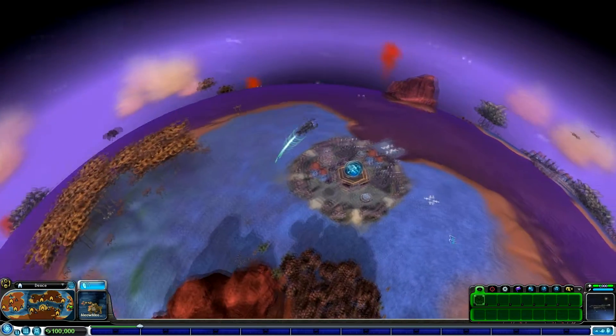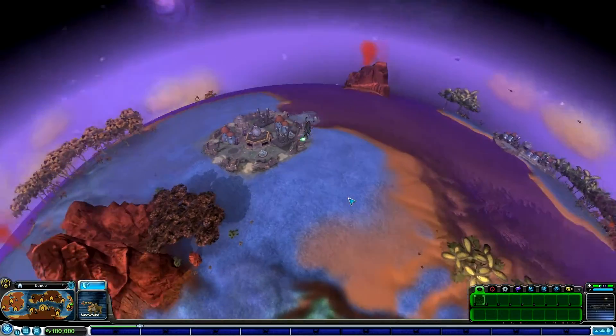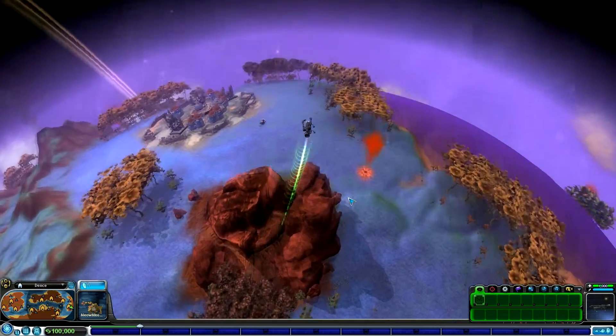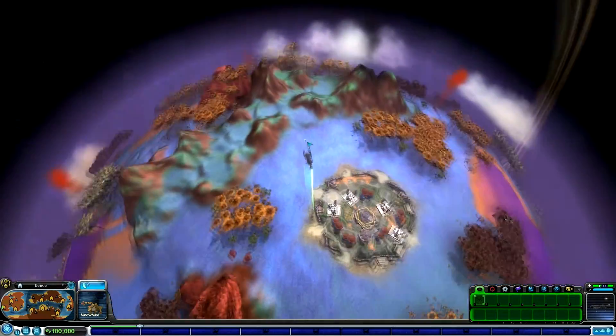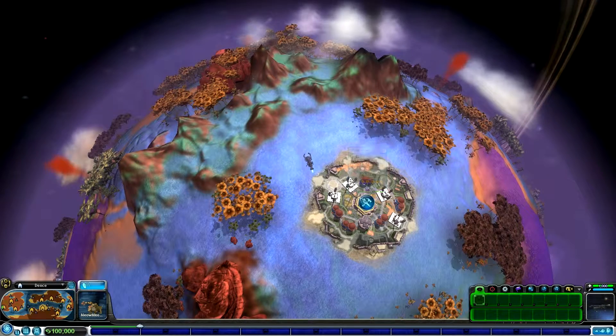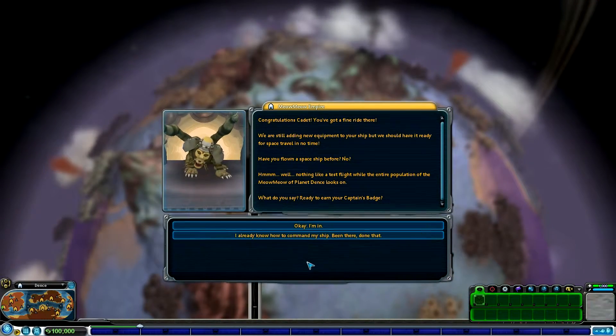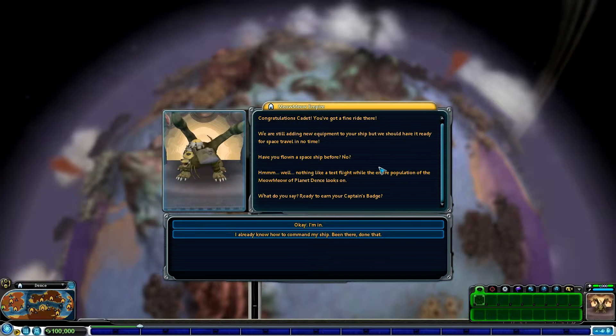Well, luckily it's not too difficult to fly. You can use either click or you can use WASD - it depends which one you prefer. I normally do prefer WASD for the movement. Congratulations cadet, you've got a fine road there. Have you flown in a spaceship before? I already know how to command my ship.